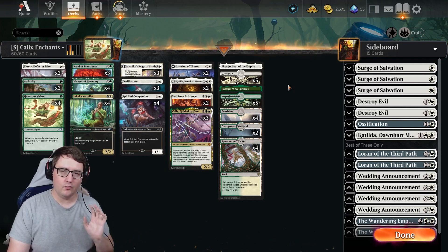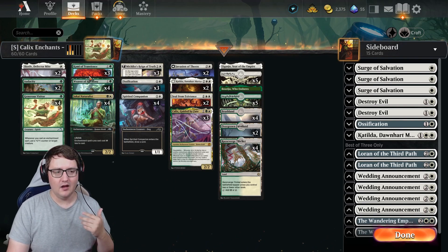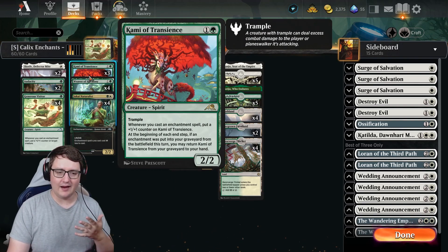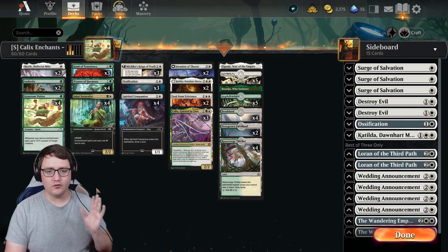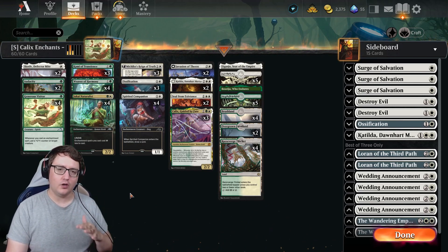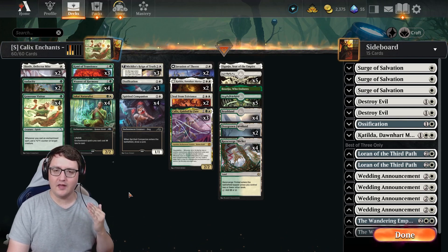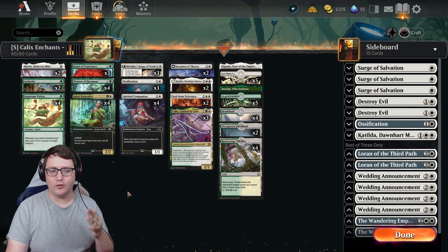Playing into that, we want to have some other self-buffers. That is where Generous Visitor comes in. Kami of Transience — as you cast enchantments, Kami is going to get bigger too. So you're playing creatures that grow, playing enchantments that add you value, and then working to get copies of those with Kalyx or an enchanted creature dealing combat damage, so your value grows even more.